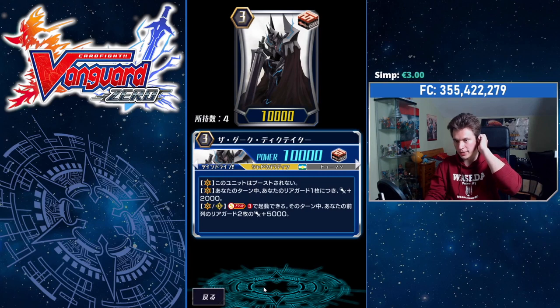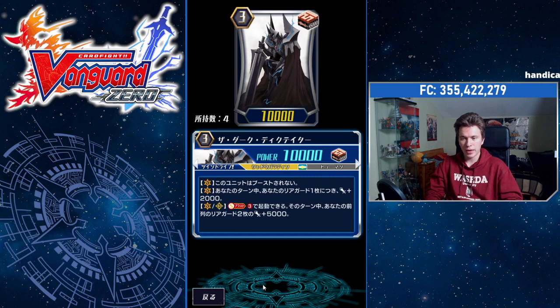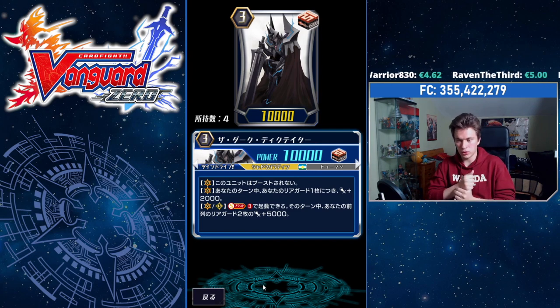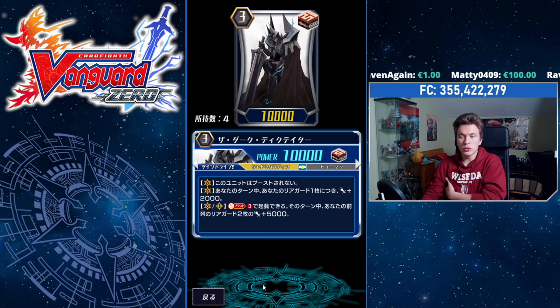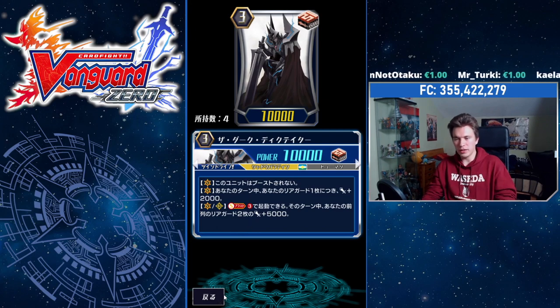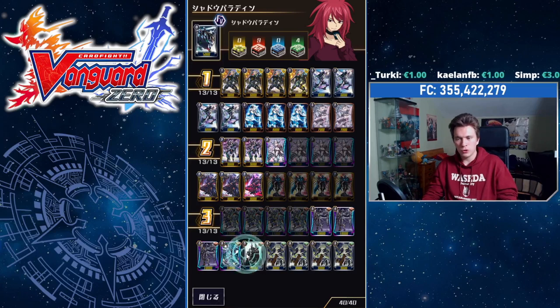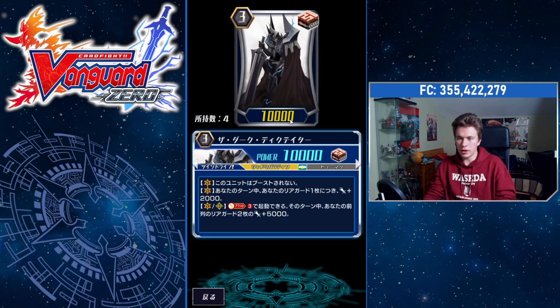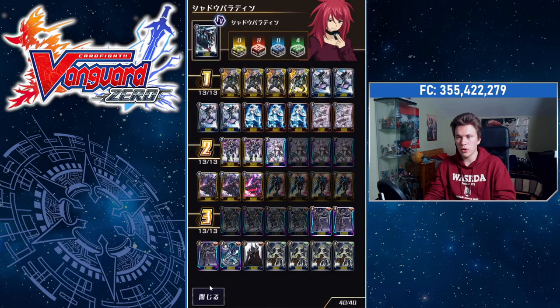The last card we play is Dark Dictator — he's only a rare, so this is good for budget Shadow builds. This unit cannot be boosted on Vanguard Circle. On Vanguard Circle during your turn, for each of your rearguards he gets plus 2k power — just like Alfred — so he can go up to a maximum of 20k. The main reason why we play him is the third skill: Soul Blast 3, and then two of your front row rearguards get plus 5k. This is good because you can deliver the finishing turn a bit easier — you build numbers on your board that can hit over defensives.